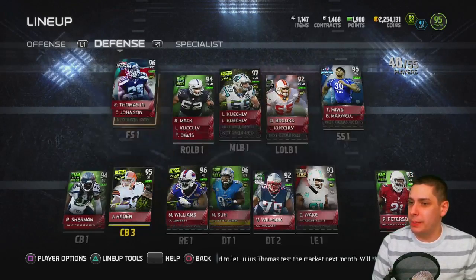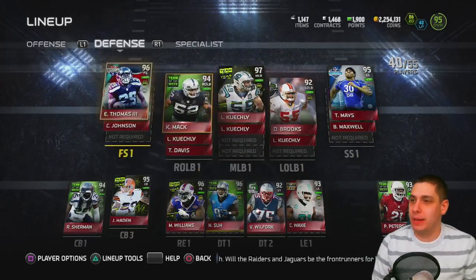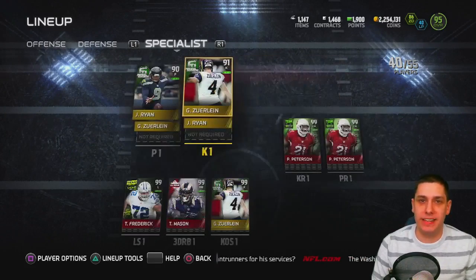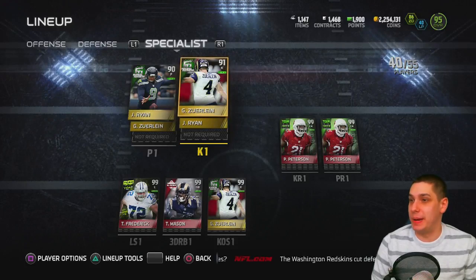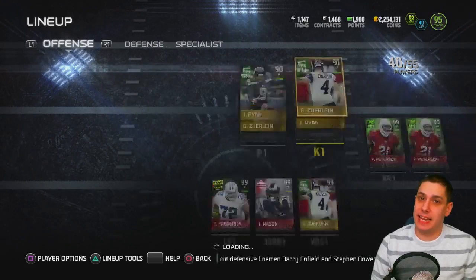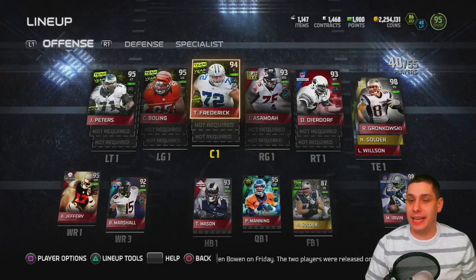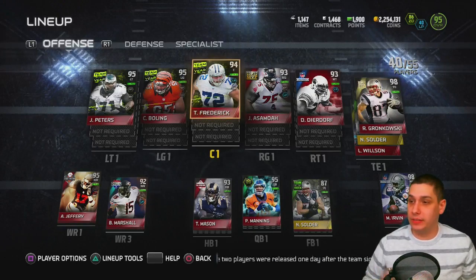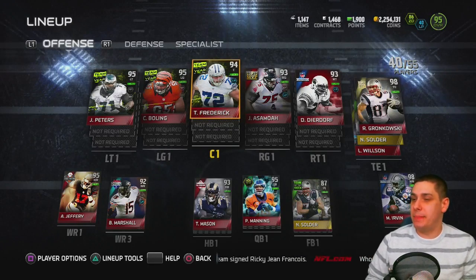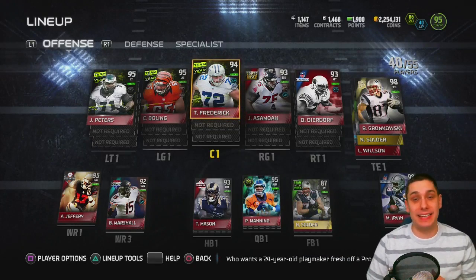Other than that, defense is pretty much staying the same — defense really hasn't been my problem. It's been offense: turnovers and things like that. Hopefully the upgraded offensive line, the quarterback position, and the running back position will help. We made an upgrade pretty much everywhere on offense. I'm also planning on opening the legend bundles on stream today to try for that 24-hour Boss Calvin Johnson — that thing is going to be out of control.